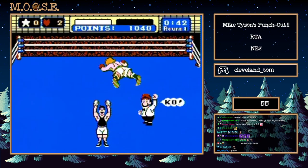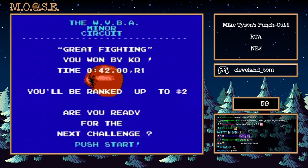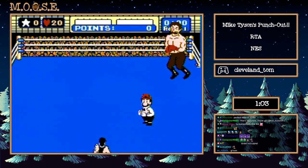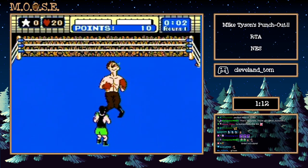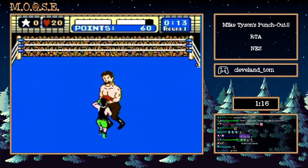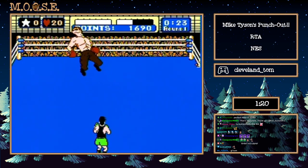We're rolling 42 flat. Next fight Von Kaiser. Our goal here is to get him to give us a star, use that star, stun him, knock him down, repeat the process. Very short fights in the early going of the game. Eight punch, he's going to give us one — one, two, three, four, five, six, seven, eight — forcing the punch, boom, stun. Bob's your uncle, down he goes, that's one.